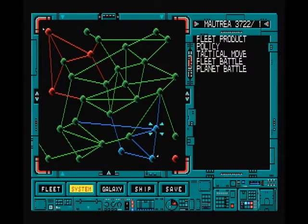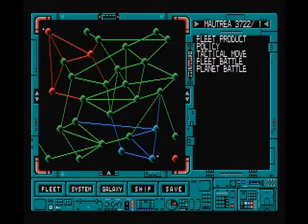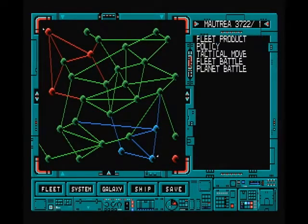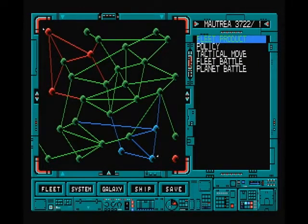Let's try F3 which gives us a galaxy overview. We have three planets, the Empire has four. We have 11 total production, they have 16. We have one battleship, so do they, so our fleet is pretty much the same right now - but with their higher production they'll move ahead of us pretty quickly. Finally F4 is ship, which shows how many ships we have in hangars not yet assigned to any fleet, and how many we have in production. The numbers one through four determine how many turns away from completion they are - so two means two turns to completion and so on.